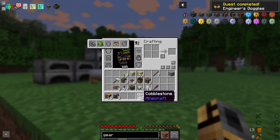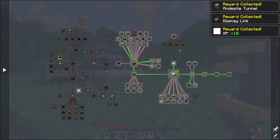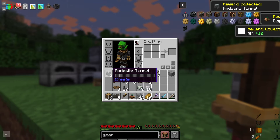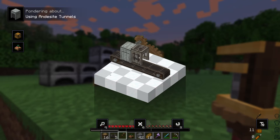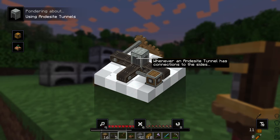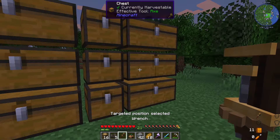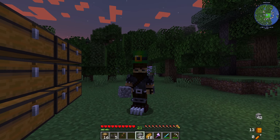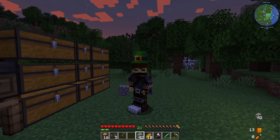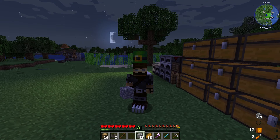There's also a quest for the engineer's goggles that just didn't register. We grab those rewards. Andesite tunnel covers can be used to cover your belts. As the sun sets on this first episode - that's actually a cool thing - I think it's a good place to end here. Hope you guys liked it, let me know, and I'll see you all next time.